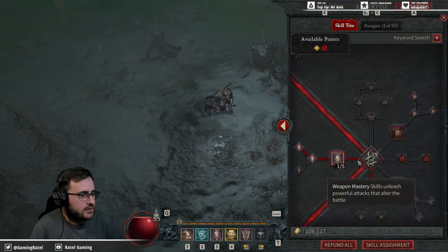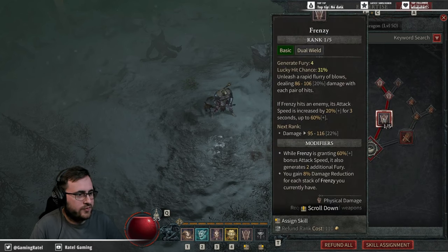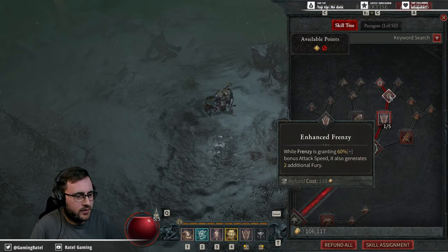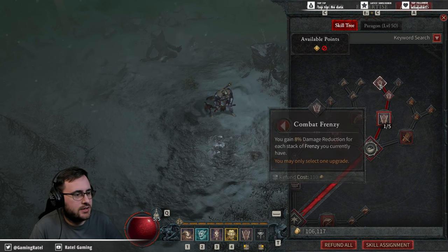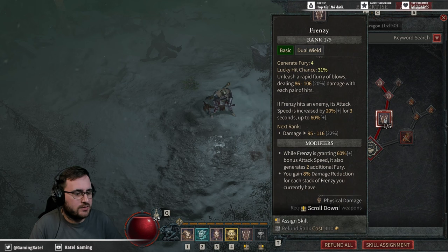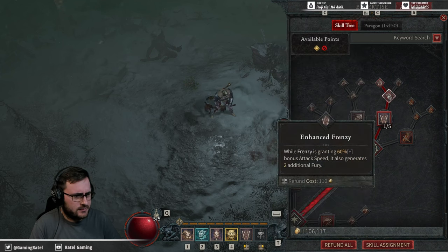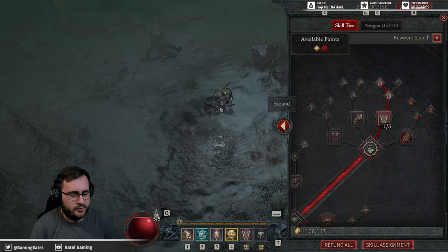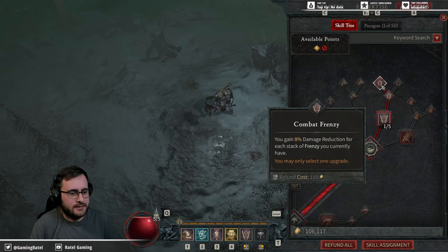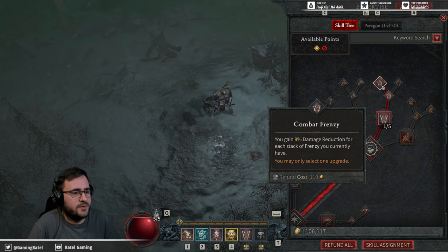Walking through the skill tree: at the top I start with Frenzy. You want Enhanced Frenzy because it boosts Fury generation. Then Combat Frenzy gives you 8% damage reduction for each stack of Frenzy — I believe it goes up to around five stacks — which passively boosts your damage reduction so you stay in the fight longer.